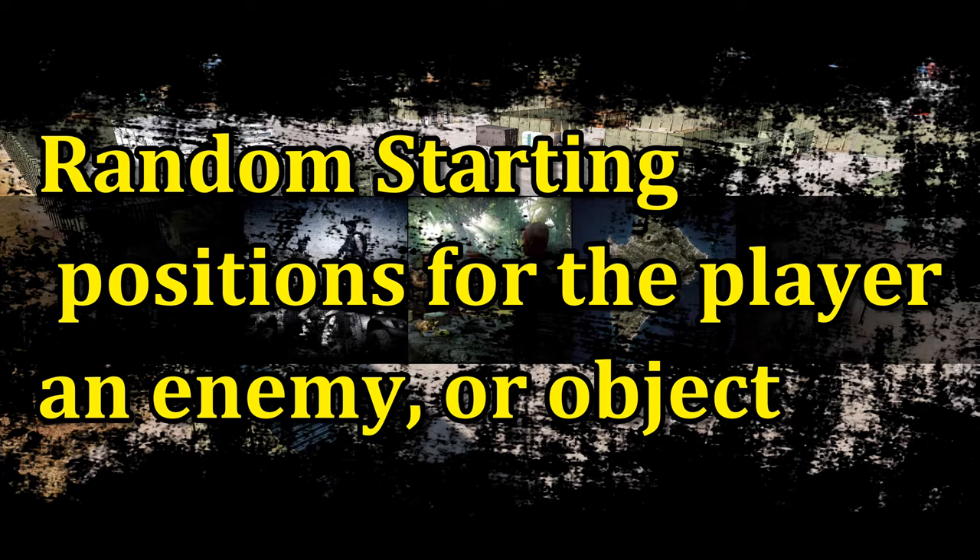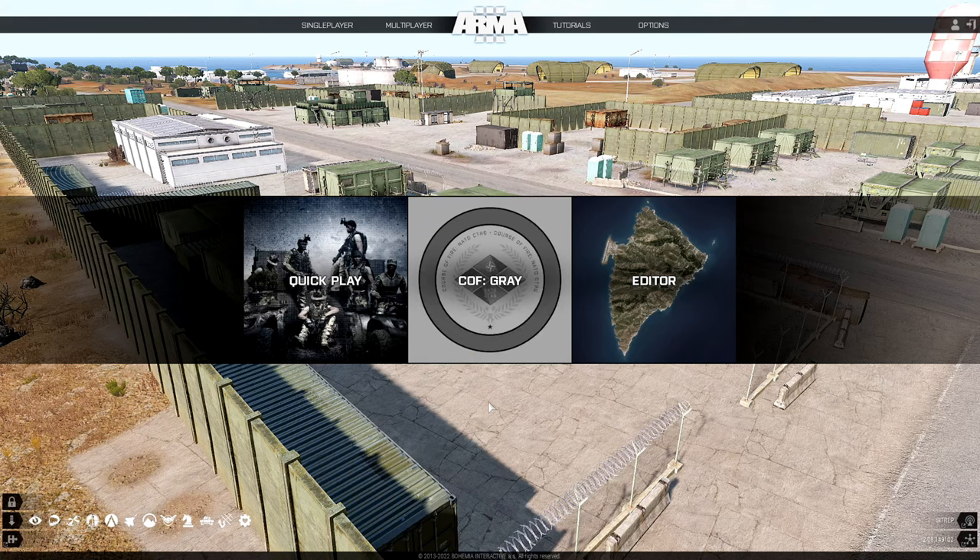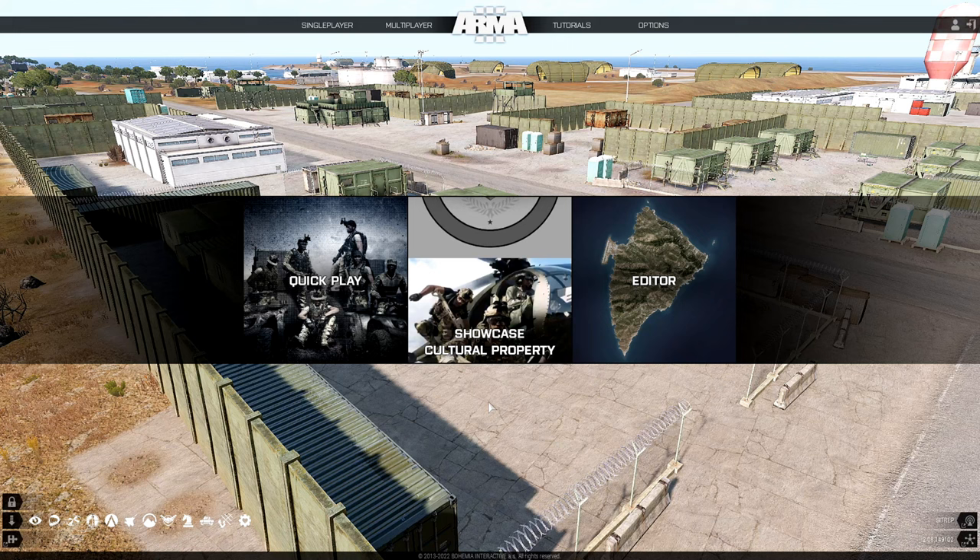How to set up random starting positions for the player, an enemy, or an object. What's up everybody, this is Gunter Severlo. Today I'm going to share some code with you where you could set up a random start for you and your friends, or just a random start for an enemy or an object. Let's go to the editor.